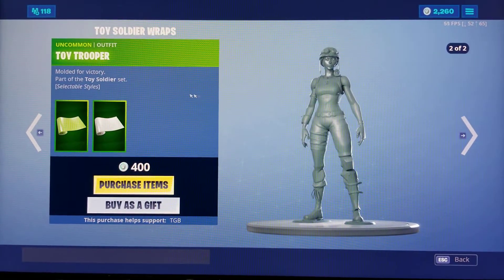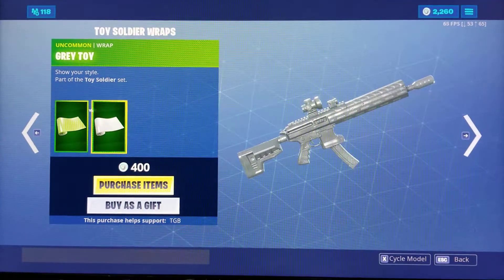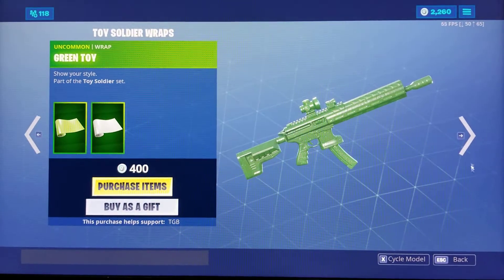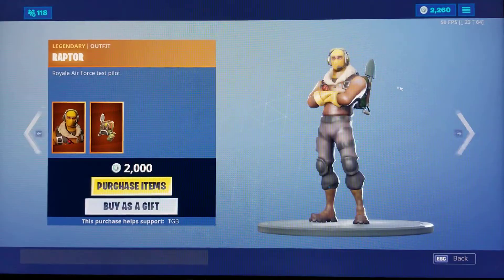And the Toy Trooper wraps and the gray toy wraps — it's just green and gray to match with the outfits. Only 400 V-Bucks for two wraps, which is a pretty good price.